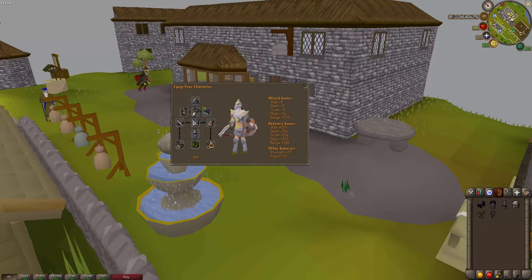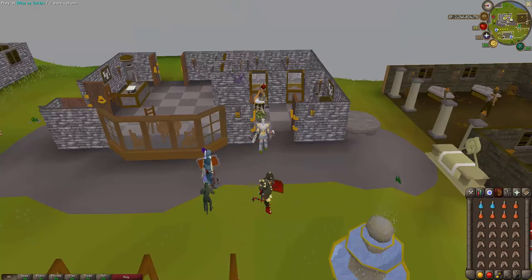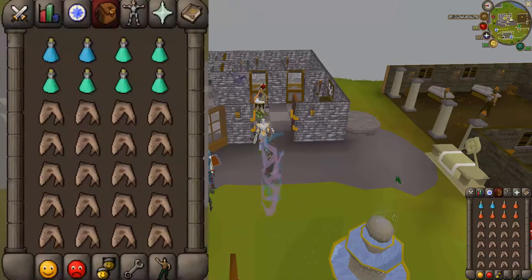Now I'll show you the inventory setup. The first inventory is for the welfare gear — I'll enlarge it on screen. We have two ranging potions with a few super prayers and sharks. If you can afford overloads, use those. If you can't afford super prayers, just use regular prayer potions — it's not a big deal, depending on how long your trip will last.